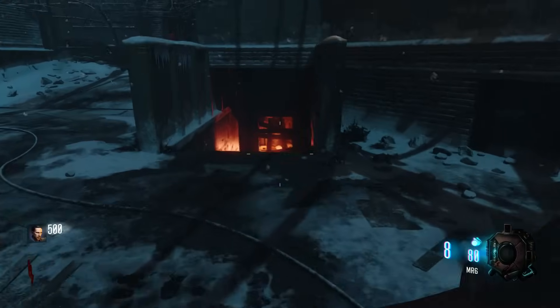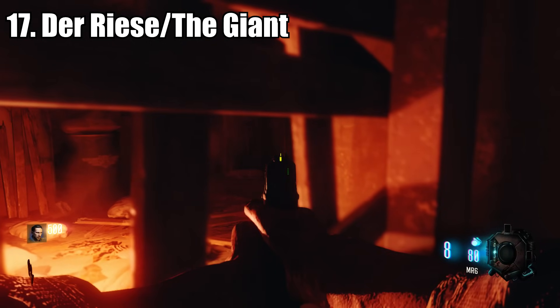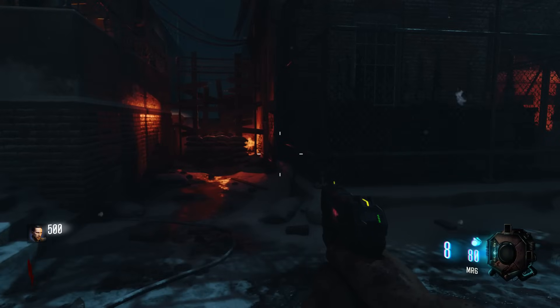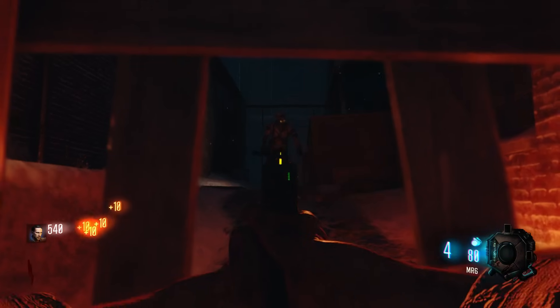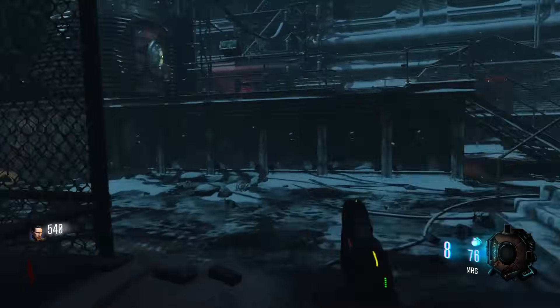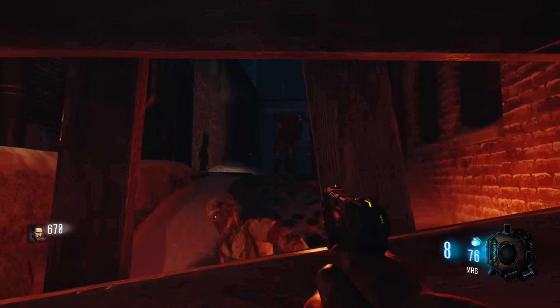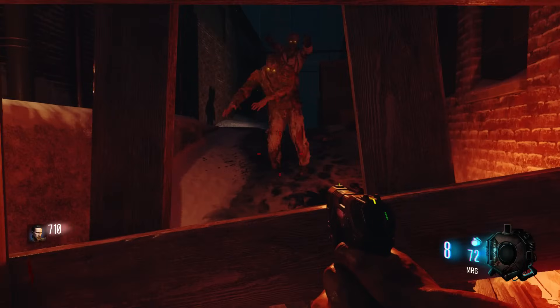At number 17, we have Der Riese and The Giant — they're the same exact starting room, neither of which have Quick Revive or a Gobble Gun Machine, which is really disappointing. Granted, you do have much more space than the other three, but you still only have the two starting weapons. It's actually not that bad despite being in the bottom four — it's a pretty good atmosphere, and there actually is Pack-A-Punch, but you would have to leave in order to get that, so you're very limited.